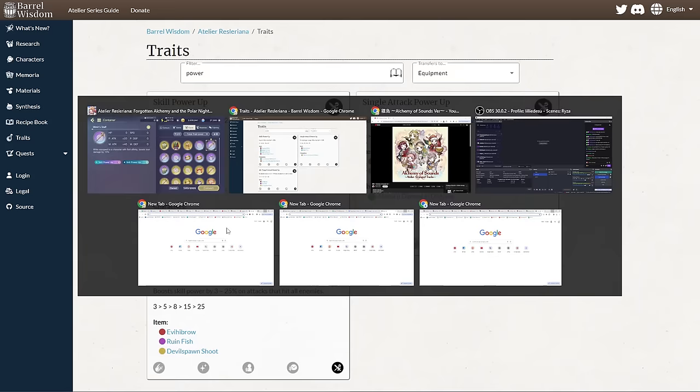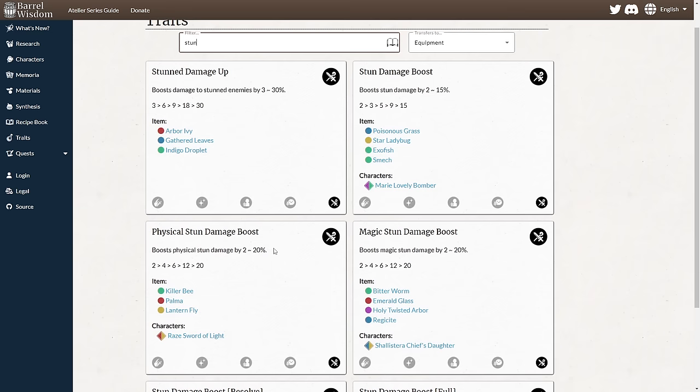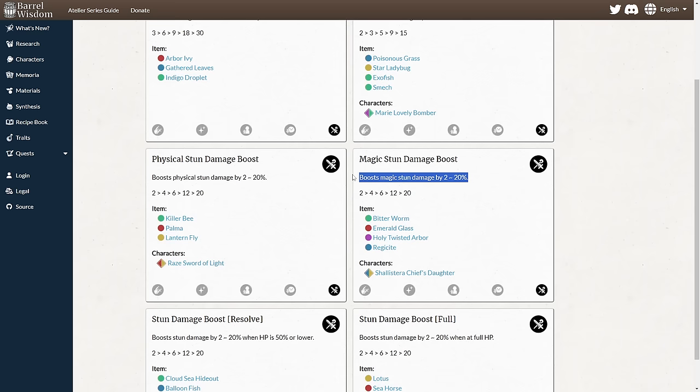How about breakers? Breakers really just want to be going for stun damage boosts. Because of how hard it is to make gear in this game you generally want more generic gear, but for breakers it's a little different — because every little bit of extra stun damage helps a lot. The 20% you get from magic and physical stun damage boost is going to be a lot stronger than the 15% from the generic stun damage boost. So ideally you do want to make two sets of breaker gear — one for magic breakers and one for physical breakers.